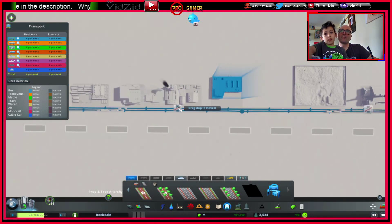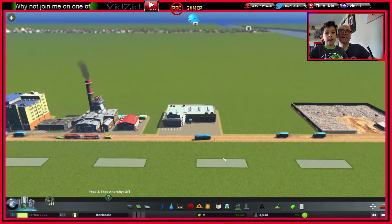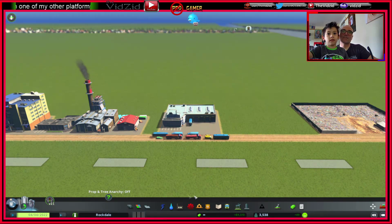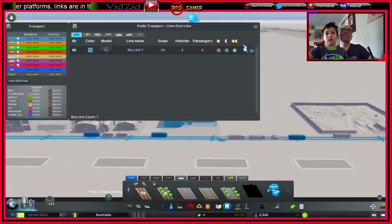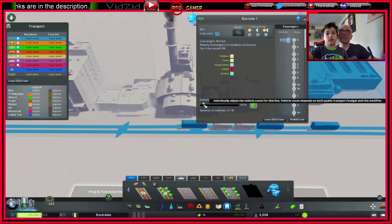Here we go — buses! Okay, so here come our buses. There are buses everywhere! There's going to be quite a few of them. Let's see how many it put on — 31 buses! I think that's a bit too many, don't you?